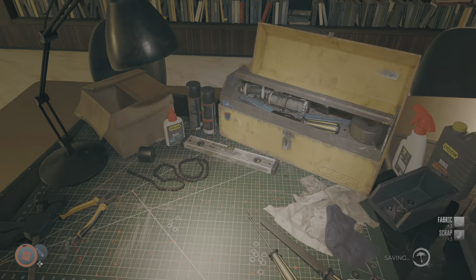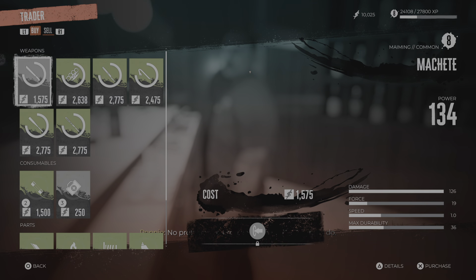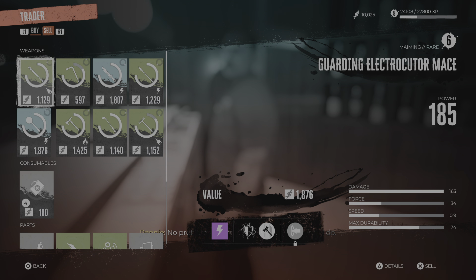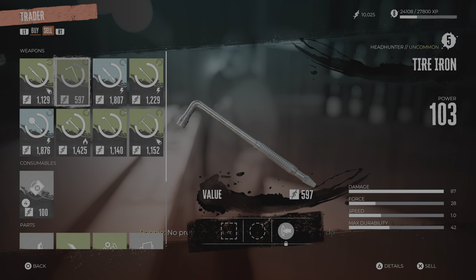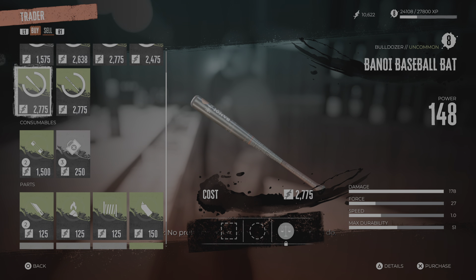You don't get as much money but you do get the materials back, and the special blue synthetic materials are slightly harder to find early game, so it makes it a lot easier. You can see when the weapon has no mods — you sell it and you don't get much money, but it's okay early on. That's still a bit of money, like 500 bucks.